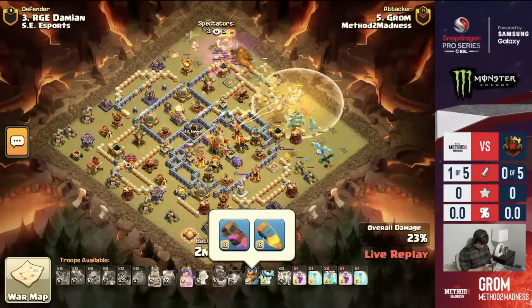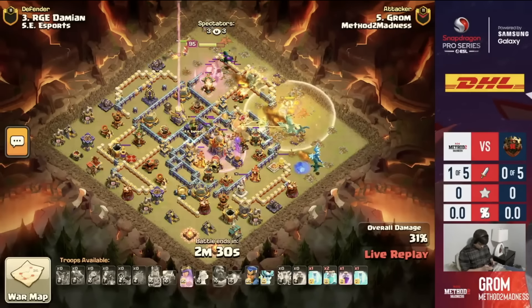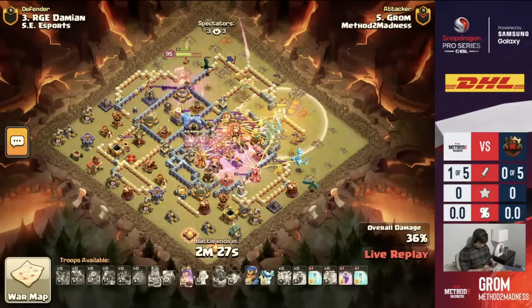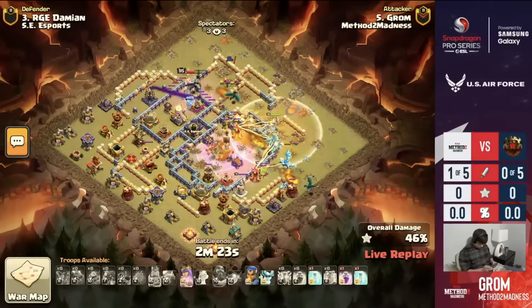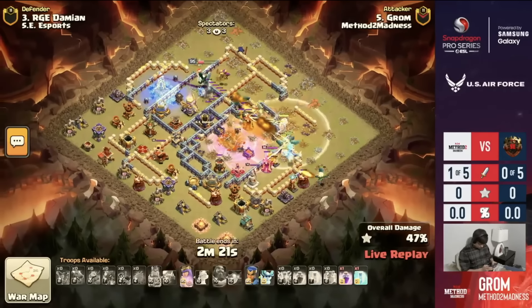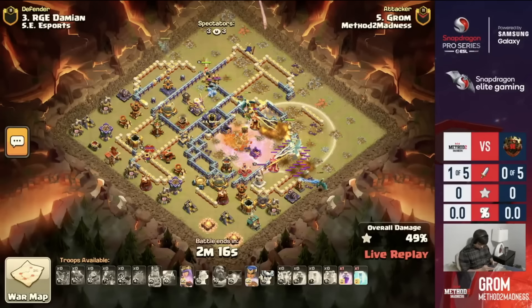We got the Royal Champion running the Royal Gem and the new Haze Vile — some new stuff from the update right out of the gate here. Here we go with the Clone Bomb onto the Town Hall to take it all down. Great use of the clone, gets a nice little spread there. That Haze Vile will speed up the Royal Champion and make her go a little bit quicker when paired with that Spirit Fox. It's going to be really nice.